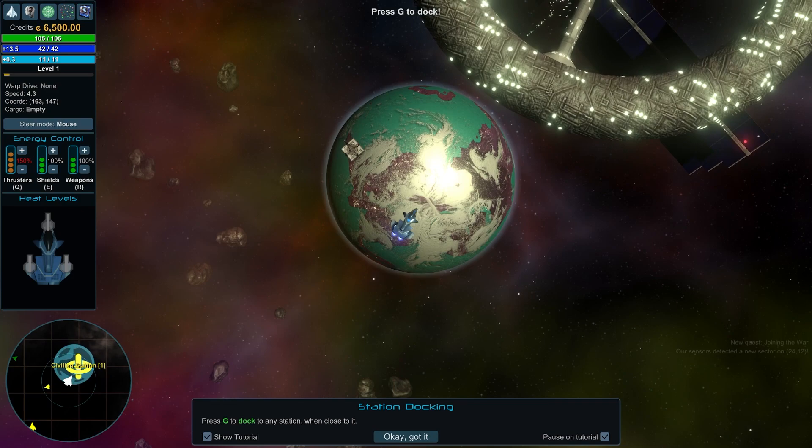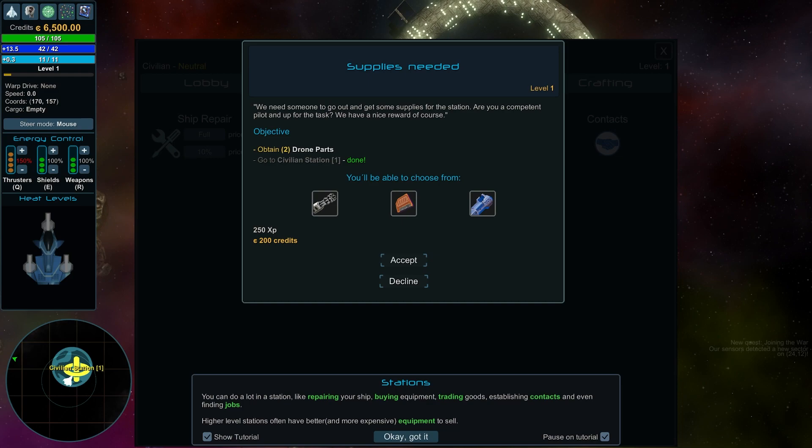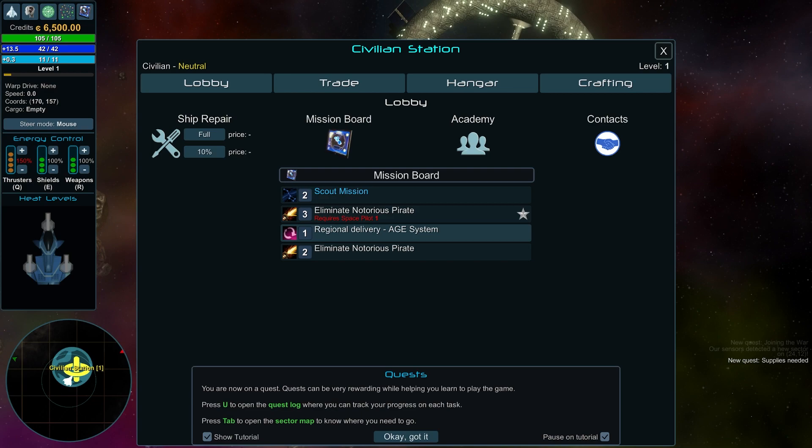At the station we can repair the ship, go to the mission board, visit the academy, and check contacts. On the mission board there's 'Supplies Needed' — go out and get two drone parts, come back, and we get a rapid Vulcan, a light cannon, or a light laser as reward. There's also a scout mission to visit four unexplored sectors — yes, we want to do that as well.